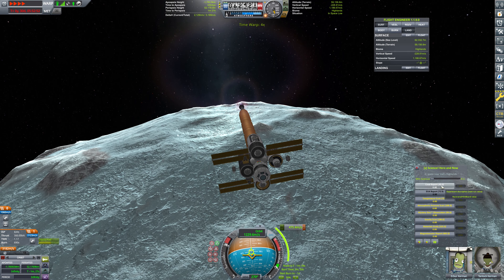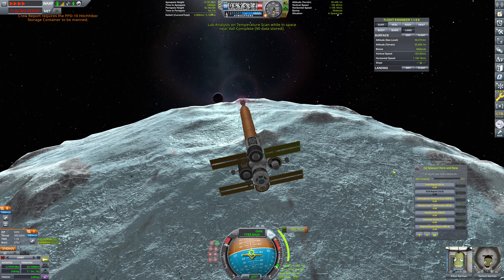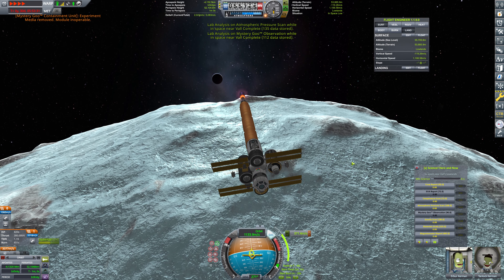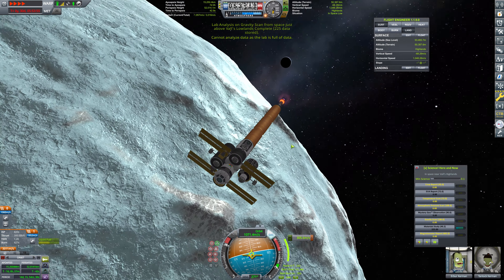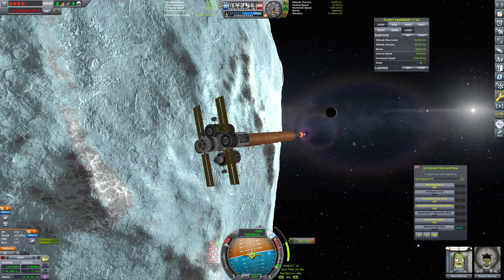While we are doing this burn, we can go ahead and grab our science. A temperature scan — we can process these in the lab where possible. Mystery goo observation, process in lab. Gravity scan, process in lab. Material study and magnetometer report — we probably can't actually do that, so we'll just keep that. That'll do.